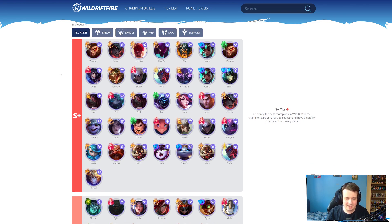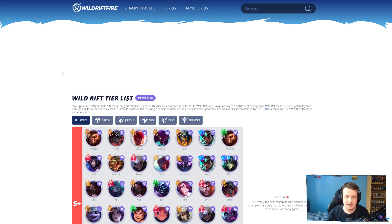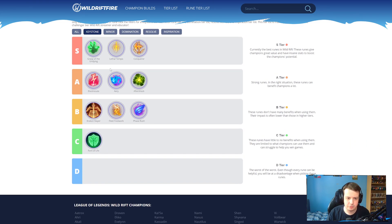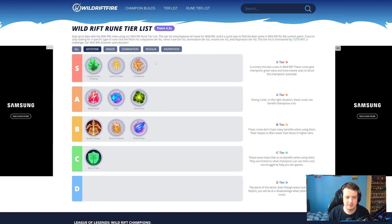Anyway, that is everything for the tier list for patch 4.2a. If you want to check out the website, it's Wild Rift Fire — I do all the builds and everything over there. I probably need to do a rune tier list soon as well, because I have changed some of the runes around. I'll probably do a rune tier list update soon. Appreciate you all tuning into the video — see you all very soon, hopefully you enjoy the rest of your day, and I'll see you all in the next Wild Rift video. Peace.